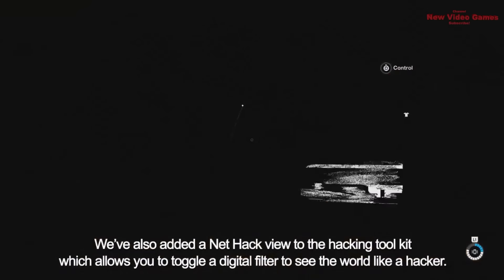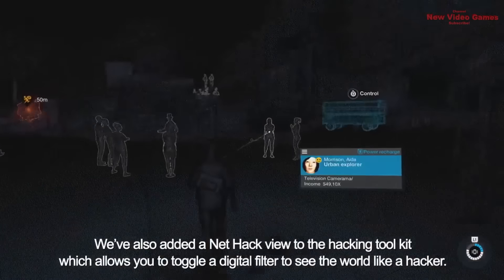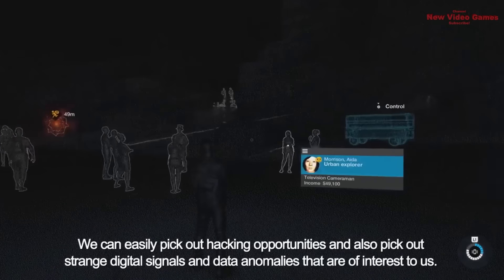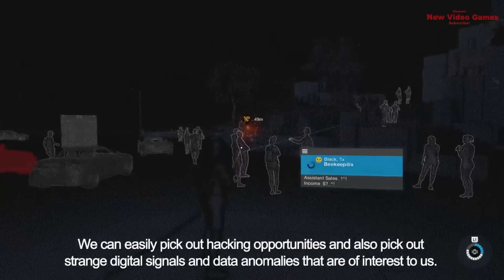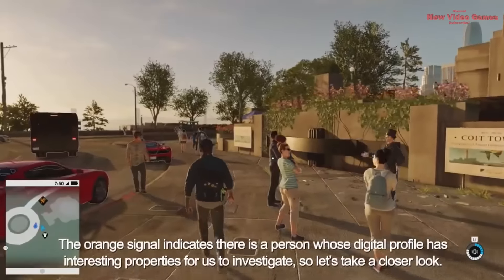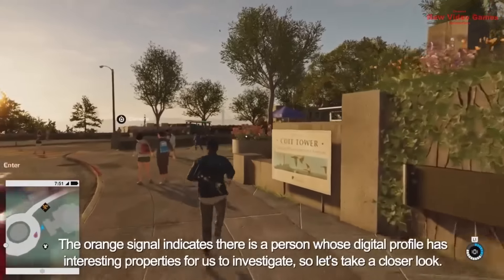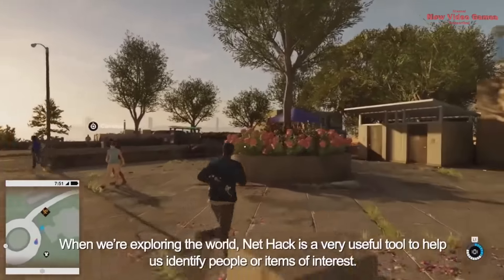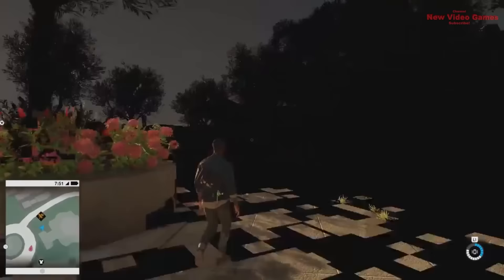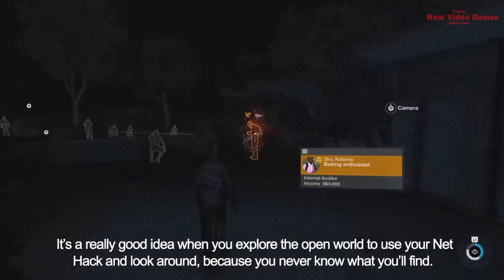We've also added a NetHack view to the hacking toolkit, which allows you to toggle a digital filter to see the world like a hacker. We can easily pick out hacking opportunities and also spot strange digital signals and data anomalies of interest to us. NetHack is a very useful tool to identify people or items of interest. It's a really good idea when exploring the open world to use NetHack and look around, because you never know what you'll find.